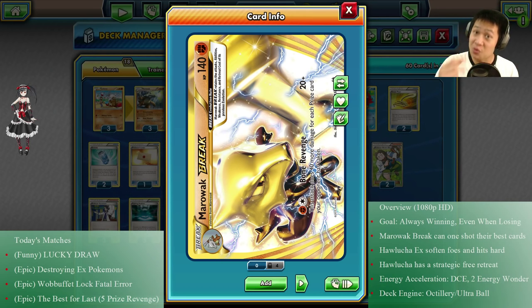At two prize cards, that's 100 damage — and that's crazy for two energies. At four prize cards, say two EX Pokémon's worth, that's going to be 180 damage, easily KO'ing all the core EX Pokémon out there.